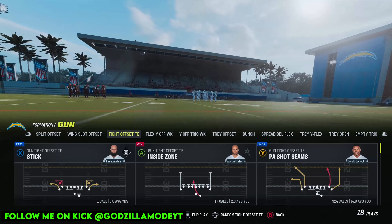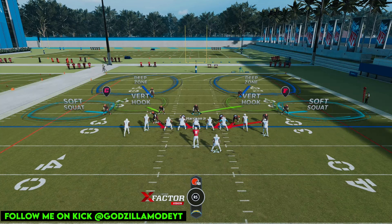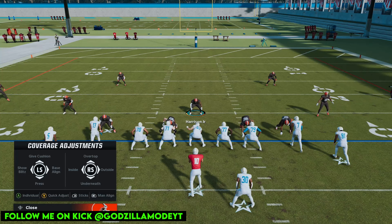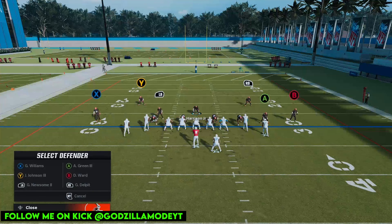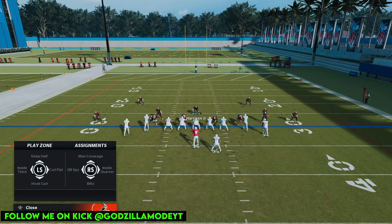'Dime Blitz PA Shot Seams' is a very popular play in the game right now. The objective is to stop the seam streaks. After you base align, go ahead and show blitz. Put X on the outside corner, put B on the outside corner, and then put RB in the hook zone.